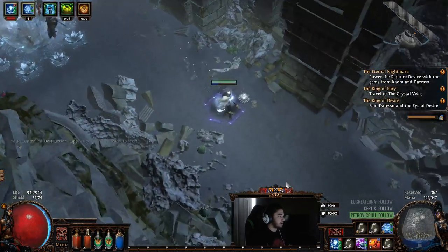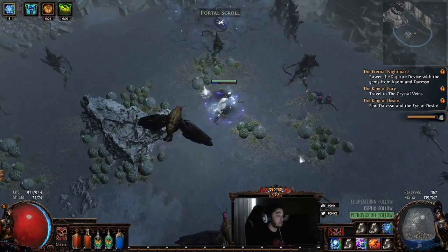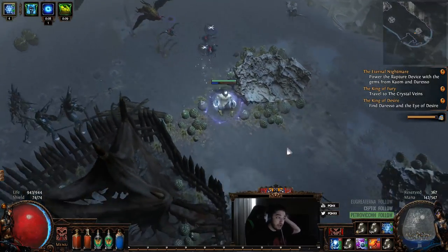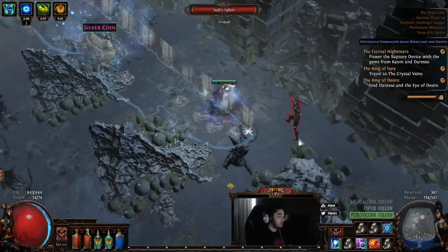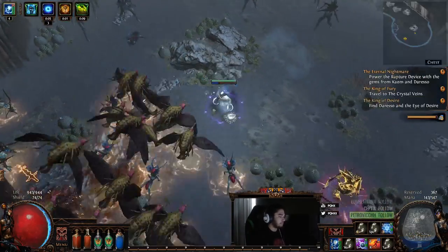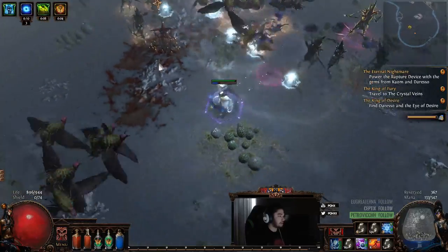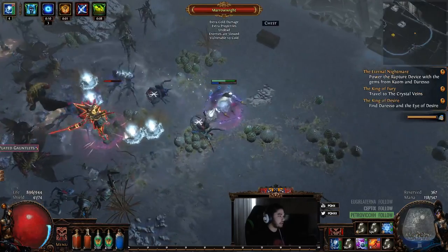Ice trap's AoE is still just awful — thankfully I do get more AoE nodes and more trigger AoE, but the AoE of ice trap just feels bad. Frost bomb trap has a pretty nice AoE though, you can see it here — it's really not that bad and the damage is okay. Here's a rare, let's pop them.